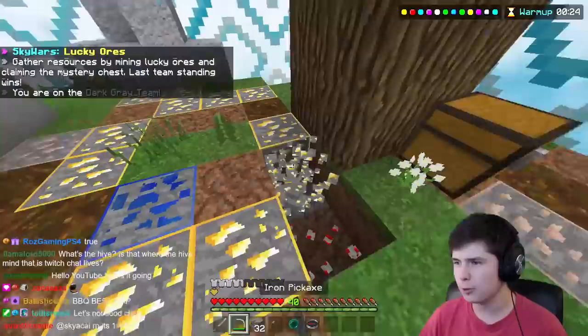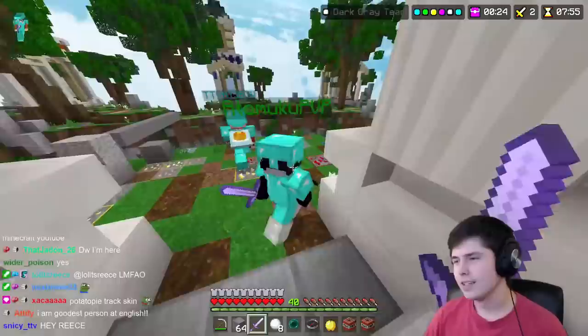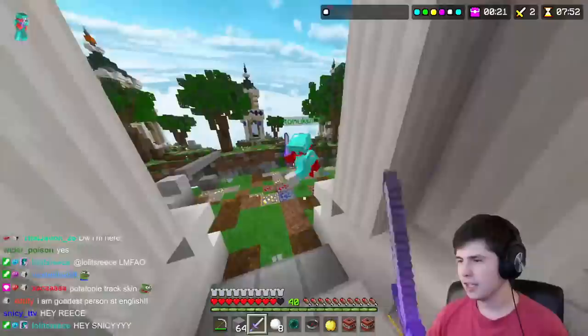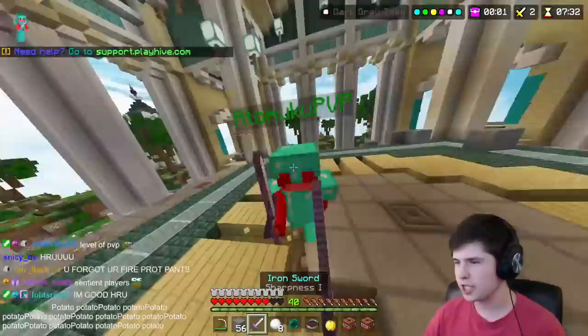The thing about the Hive is that it has lucky ores in it. Basically, you mine ores and it can give you something random. Gold is probably the most random — it can give you basically anything in the game. But then there's also Emeralds, which usually gives you pretty good stuff, and Diamonds, which give you only Diamond gear. The level of PvP is pretty high, and quite a lot of the players are relatively sentient — they'll actually fight back and put up a pretty good fight.